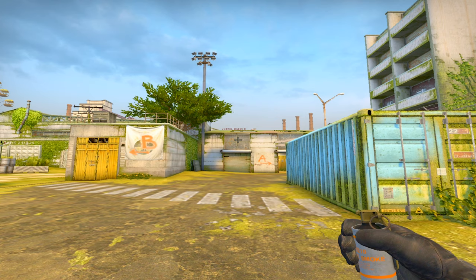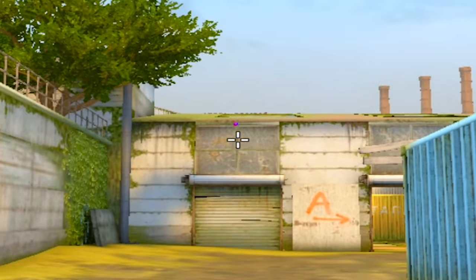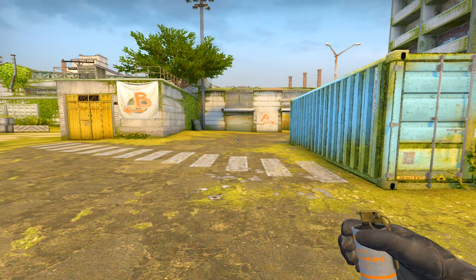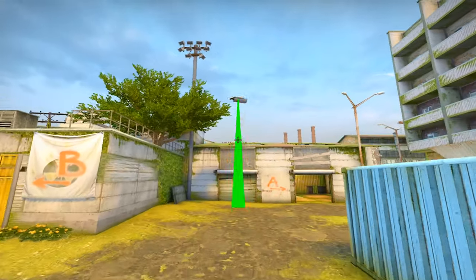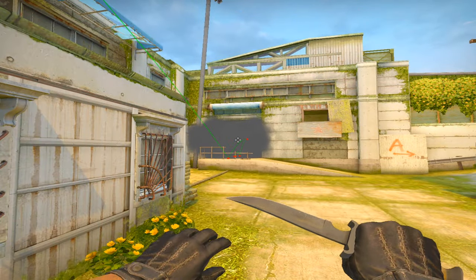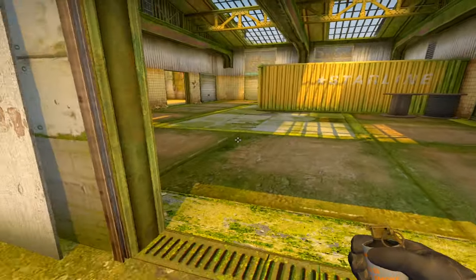A lot of the smokes are still the same. We're going to start with the Z smoke. All you want to do is aim right here at the top of this window, find the third line, run, and as soon as you hit the start of the line do a jump throw. It's very important that you have a jump throw bind. And there you go, there's the Z smoke.